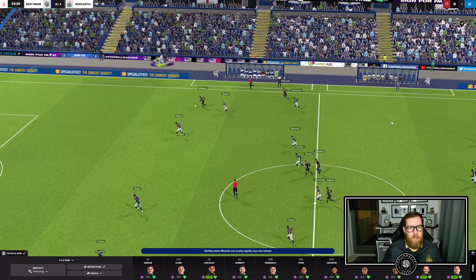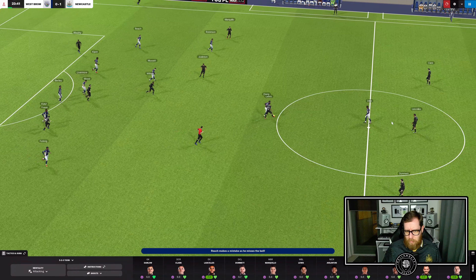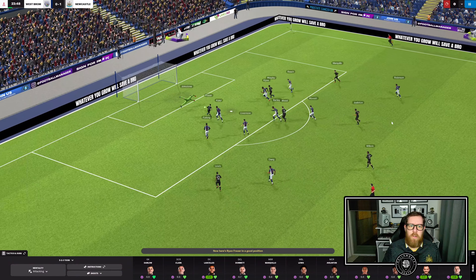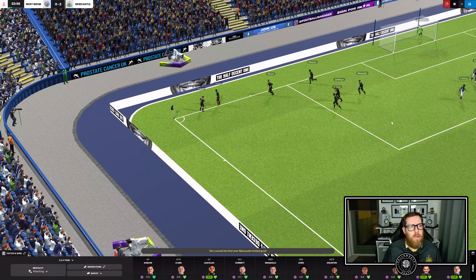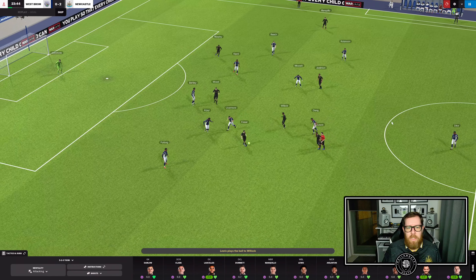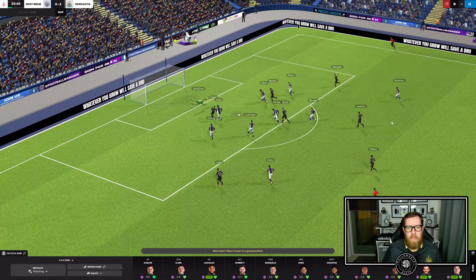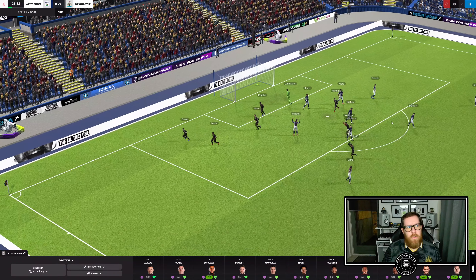Wood plays a nice ball to Murphy, who waits for Wood to get back, but the cross is shambolic. We get it back — Willick to Fraser, Fraser to Wood, Wood back to Fraser. Fraser slots it home. That's some lovely passing and moving of the ball. Nice little triangles — Fraser just slots home like it's his bread and butter. 2-0, 23 minutes gone.